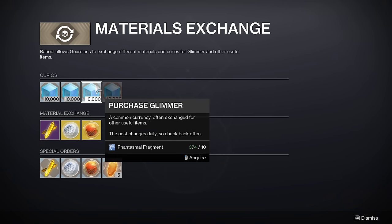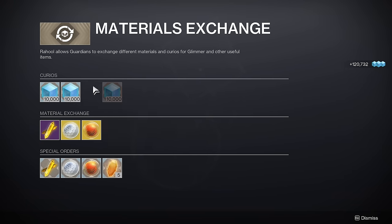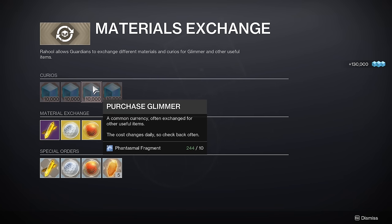After Final Shape launches, you can visit the Cryptarch and sell these phantasmal fragments in exchange for glimmer. Ten phantasmal fragments will give you 10,000 glimmer, and there is no cap on how many fragments you can have. Unless Bungie decides to remove this method, this is by far the best way to essentially convert your shards into a long-lasting glimmer supply that you can use during Final Shape.